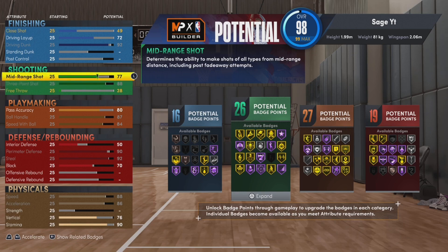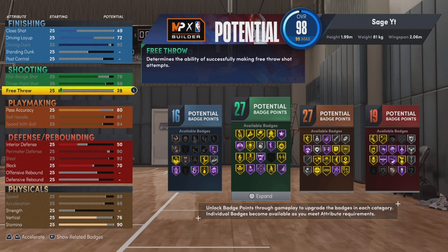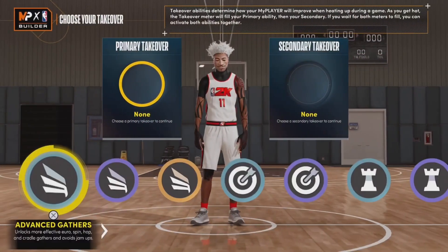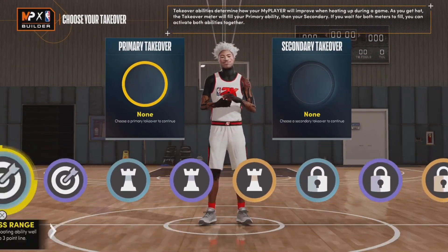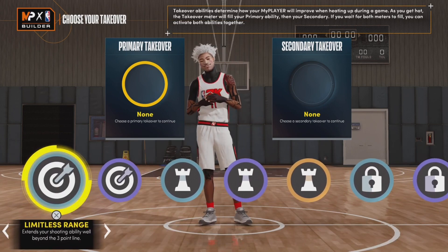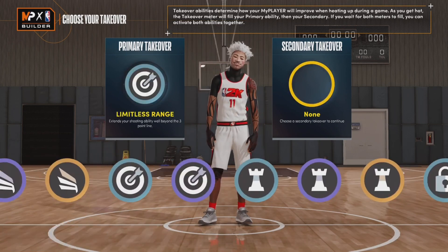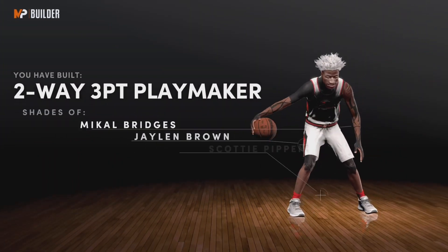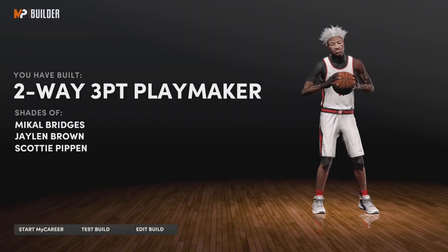This build reminds me of my six-seven from 2K21, no cap. Now let me switch it so y'all can see what it's like without the free throw — this is my exact build right here. Copy all that down, pause if you need to. You want to put on limitless takeover twice — those are all the takeovers you get. You can upgrade your mid-range up to like an 81 and get ankle breaker takeover, but I didn't want to do that because I don't need mid-range — I've got limitless range on both.